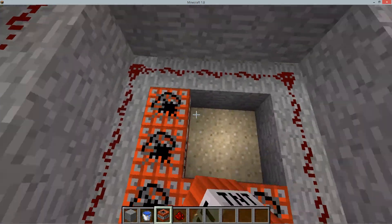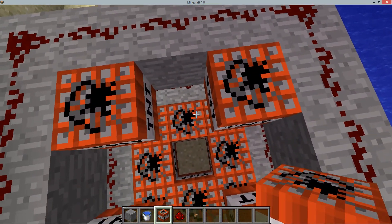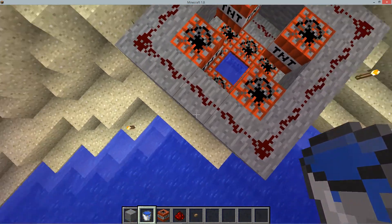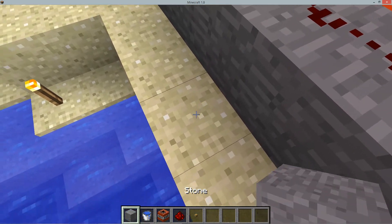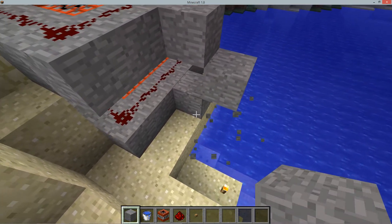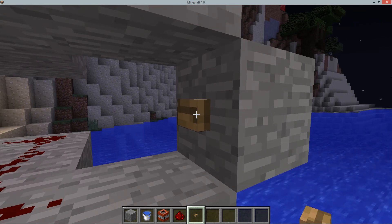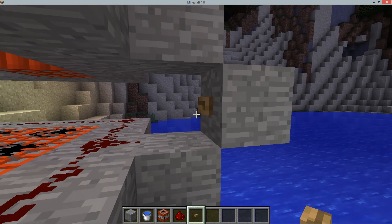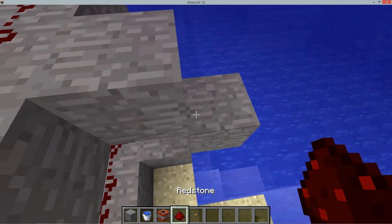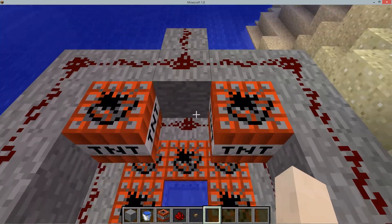Then you're gonna apply the TNT wherever you like, but it has to be in a row. In order to go as high as you saw in the clip, I use this amount of TNT, but if you want more you can go higher. Put a button over here — the reason it's gonna be wooden is because when you're inside, stone buttons cannot be easily distinguished from the rock. But you can use whatever material you want — that's just my block of choice.